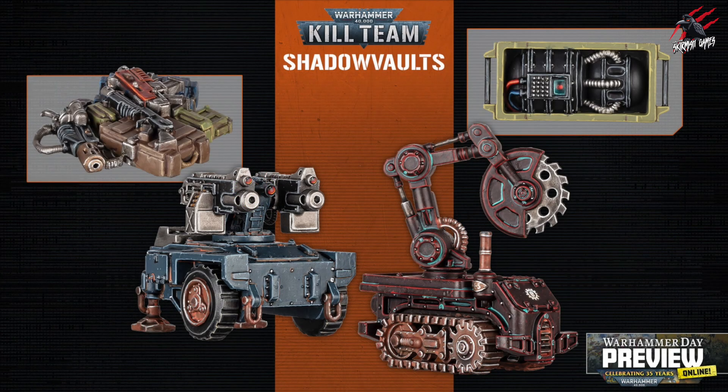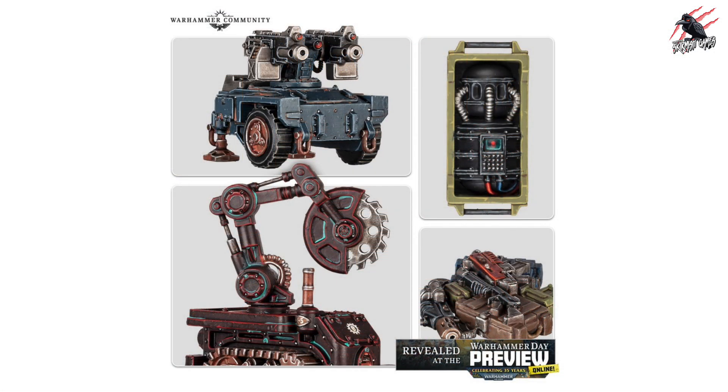Now let's have a look at the new terrain pieces. It says these are currently only available in this set, which hints they'll be available separately later. They're interactive and will give some new dimensions with new rules in the missions. You're going to get a Heavy Bolter Sentry Turret, a Bomb, a Robot Crawler with a Buzzsaw Arm, and lots of equipment for the Stash. Scattered terrain is great, but when you can actually use it in the game, even better. The Bomb's going to be great as an objective marker, and that's going to make up for the terrain being the same as Into the Dark.